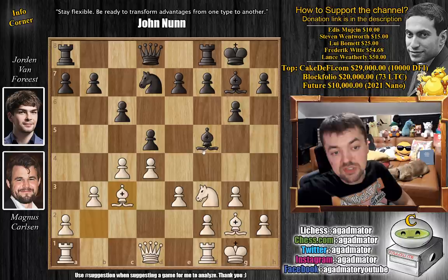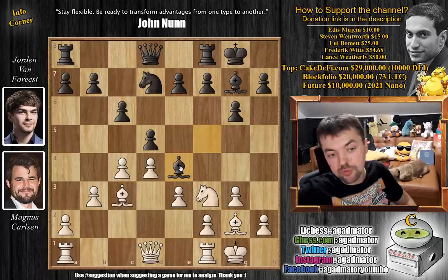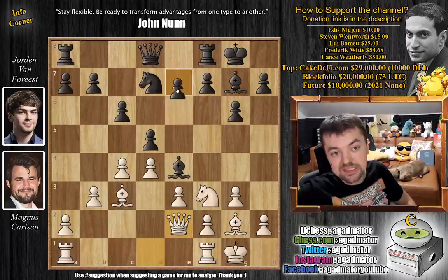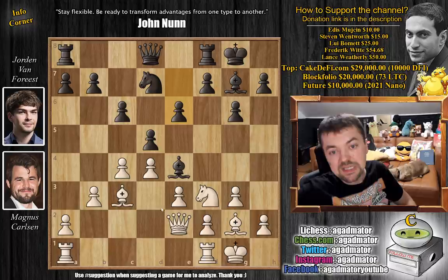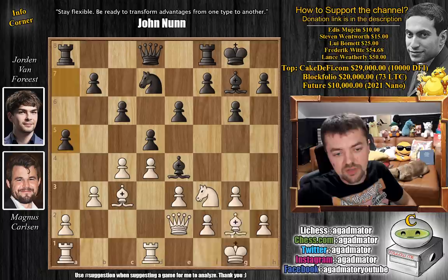b captures, and now bishop to e4. Usually we say you don't capture on c3 if you don't gain anything. So here Van Forrest captured on c3 to put the bishop on e4, and here it's actually a really good piece. So queen to e2 — Magnus develops the queen, connects the rooks, and now e6. The light square bishop is out of the cage, so we can now close it. Usually rook f to c1 or rook a to c1 is played, but Magnus goes for the more rare rook f to d1, and now we have a5.